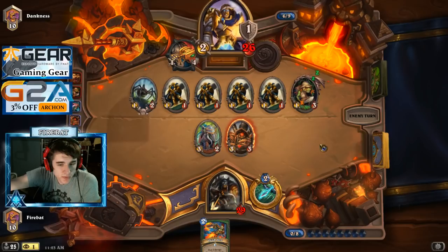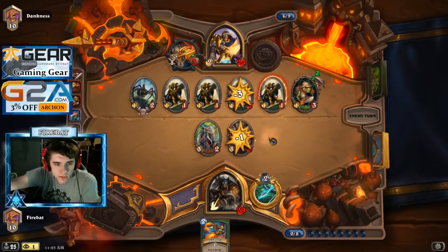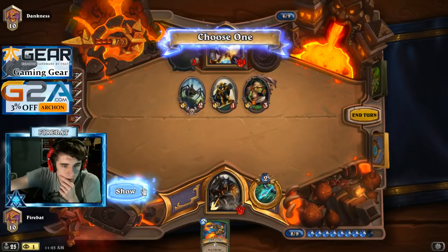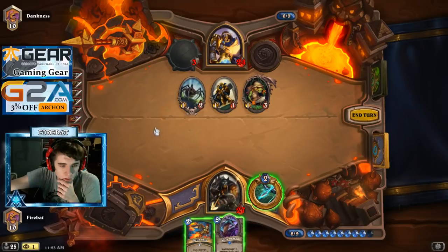We got Quick Shot value coming on. There's the card — the map every time. Unleash is good here but I want the Azuredrake — I want to keep cycling. We're losing a Hunter's Mark, so we only have one Hunter's Mark to deal with Dr. Boom and stuff.